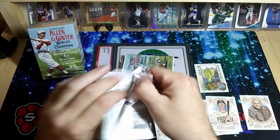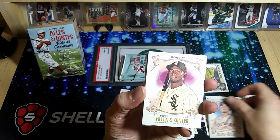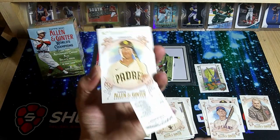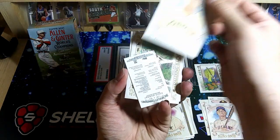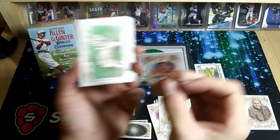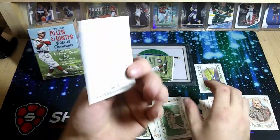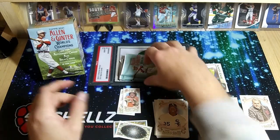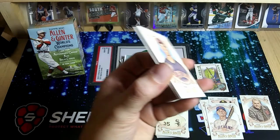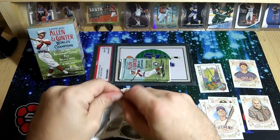We got five packs left. One might be a little thicker — that would be cool to pull a relic out of here, since I don't think I'll be opening any more of this. We pulled a sweet numbered Luis Robert out of our last box — you guys can check that video out. There's a Grisham with a backwards one. That is an Eddie Murray old school little card, the Gray Wolf card, and we got a Frank Thomas with his testosterone — Frank the Tank! Love those commercials.